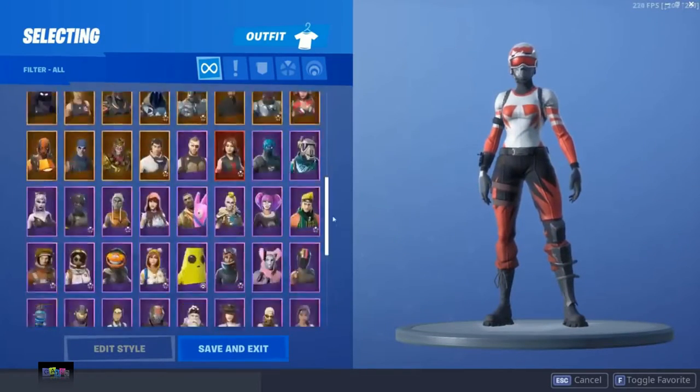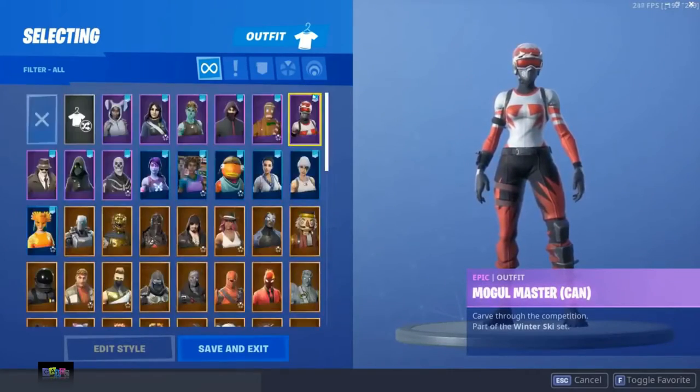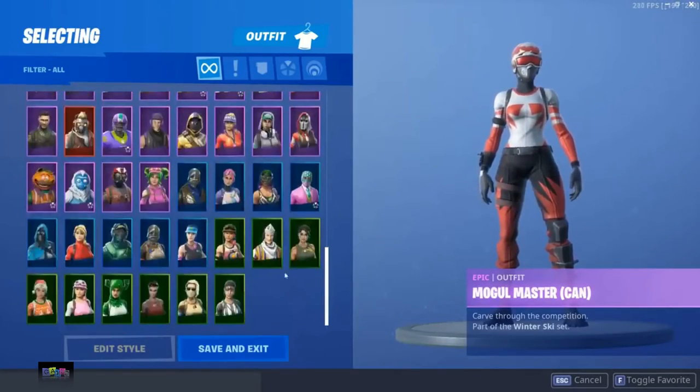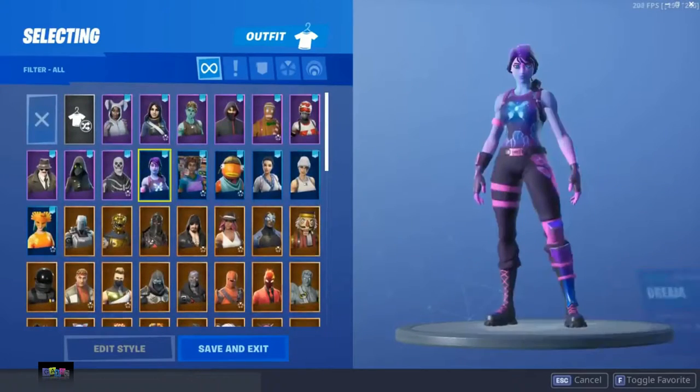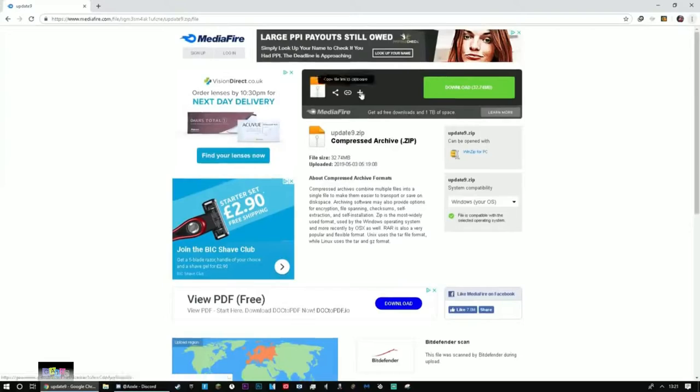My locker is all right, got some good skins, but I do not have the Renegade Raider or the Recon Expert. So what I'm going to be doing is using an application to add these. If you guys haven't guessed yet, we're going to be using a skin changer — yes, like usual. You guys asked for it so I made this video.